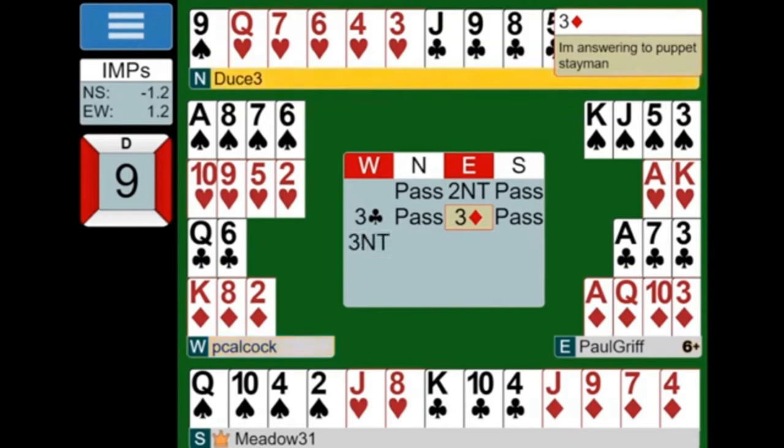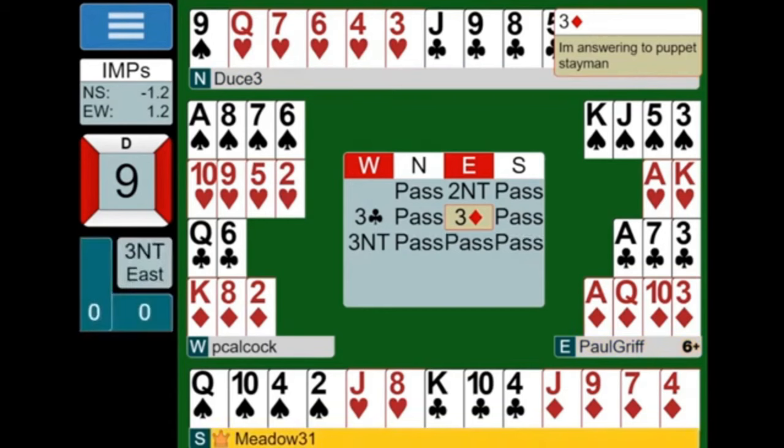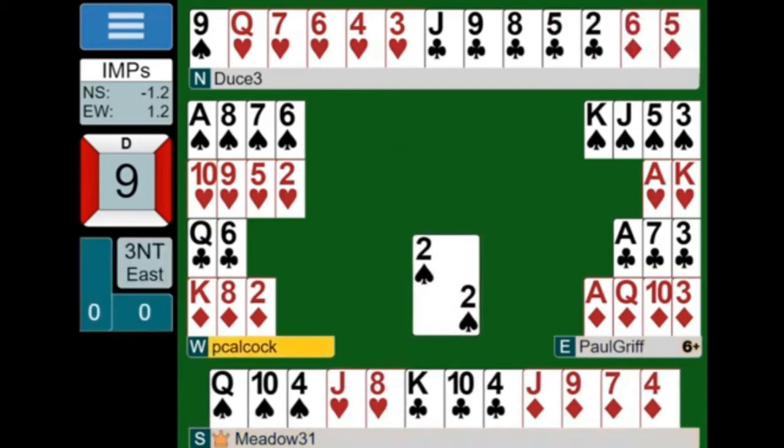If East bids 3... okay, so they bid 3 no trumps. This looks like a slight misunderstanding between East and West — East thinks this is 5-card puppet Stayman, but it looks like West thinks that 3 diamonds says they haven't got a major. So West signs off in 3 no trumps. As it happens, 3 no trumps probably isn't that bad a contract because of the spade layout. The spade layout is brutal in 4 spades, and South has led a spade. So 3 no trumps — East-West have had a bit of a misunderstanding and kind of landed on their feet, because 3 no trumps is probably just as good if not better than 4 spades, because of the spade break.